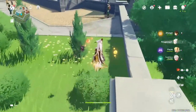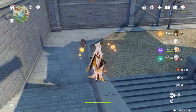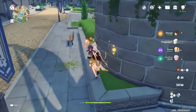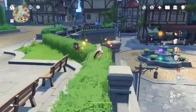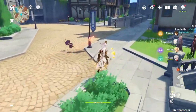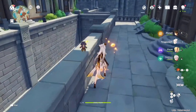Obtaining 36 Dream Blooms will be the hardest part of this event, especially if you don't have many friends. But if you have just one person in your friends list willing to do this with you, you can finish all 36 Dream Blooms in literally about two to five minutes — just sending the same items backwards and forwards. Once it's done you can collect your 120 Primogems.